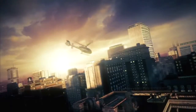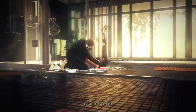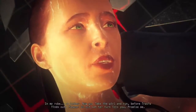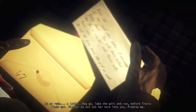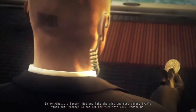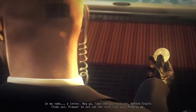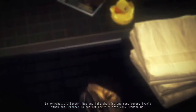Something's not right. You won't last long. There's no time — you still have a chance. In my robe — a letter. A letter. Now go. Take the girl and run before Travis finds out. Please, do not let her turn to you. Promise me. I promise. I promise.